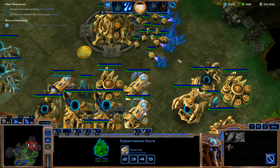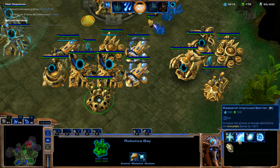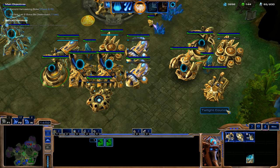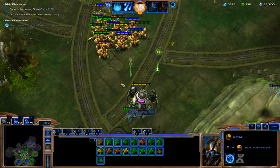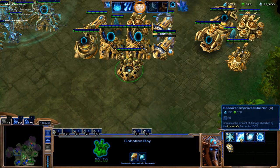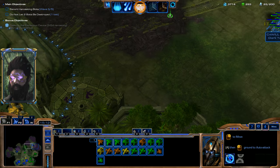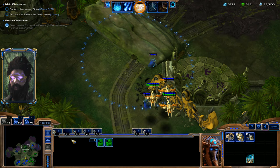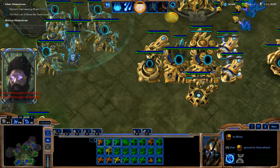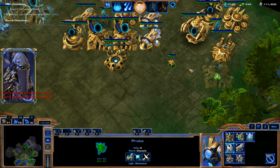We're going to get Air Armor Level 1, then Ground Weapons Level 3 and Shields Level 3. And then we're going to get the Scarab Housing for our Reavers. Actually, we're going to hold off on that one — I want to get Improved Barrier first, which increases the amount of damage absorbed by the Immortal's Barrier by 100%, since we have Immortals out right now and don't have any Reavers out yet. I will throw down our first Reaver, and we need to throw down a bunch of Zealots to really consume those Minerals.